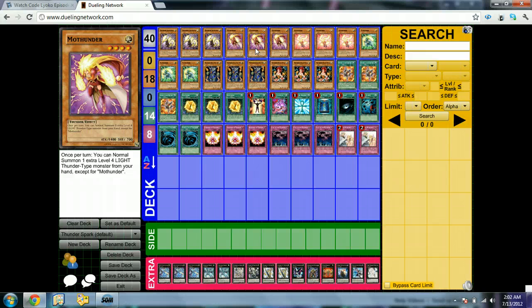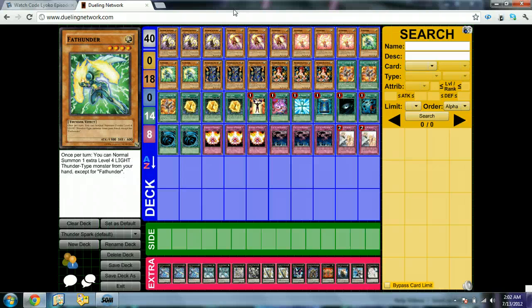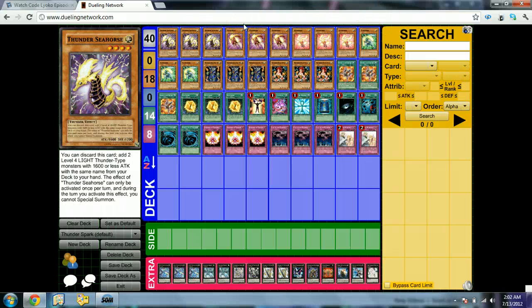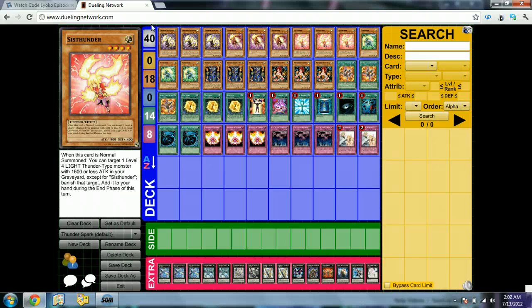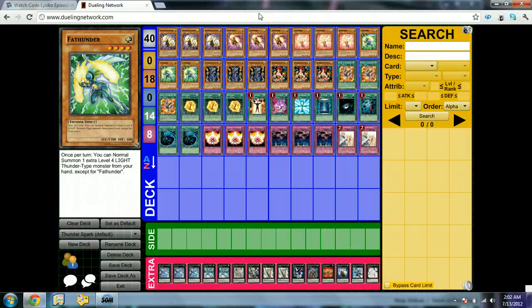So basically what you do is summon Seahorse, dump it, grab 2 Mahunder, or 2 Pahunder — like the Thunder family monsters. That's the Bogart Knight effect. So you grab 2, Normal Summon one, Normal Summon another, and get their effects accordingly. 3 Pahunder — does the same exact thing but it's 100 ATK less. Sishunder's effect: when it's Normal Summoned, you can target 1 Level 4 or lower Thunder monster with 1600 or less ATK from your Graveyard, banish it, and at the End Phase add it to your hand — basically recovering one of your Bogarts or the Thunder Seahorse that was run over last turn. One of the most broken combos is: Pahunder, Mahunder, Sishunder — banish one, Xyz summon into Thunder Spark Dragon, and then at End Phase grab it back and dump Seahorse to do all this stuff. How do you get 5 materials on it? I'll get to that in a second.